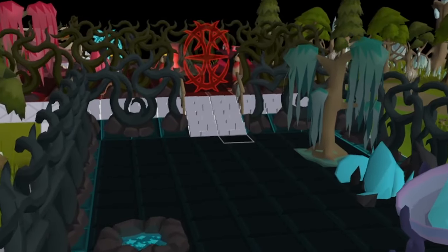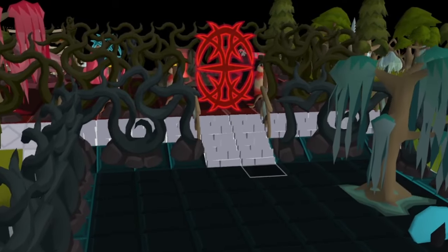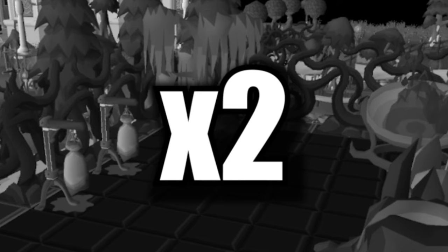This area is for non-donators. On the other hand, donators can enter the corrupt AFK zone. Here you can basically find the same stuff but it's double the XP from the normal one. You can't go wrong.